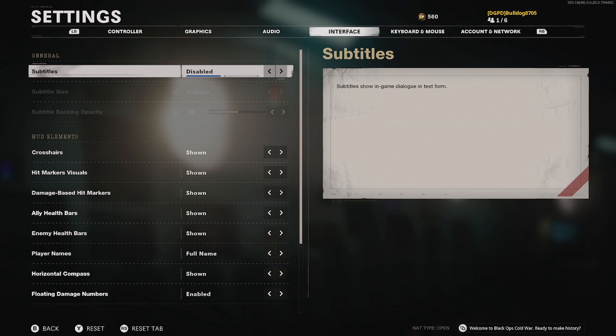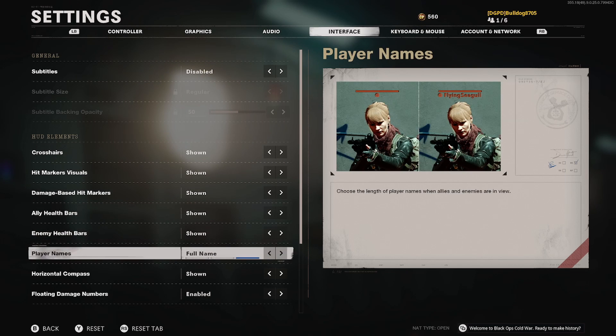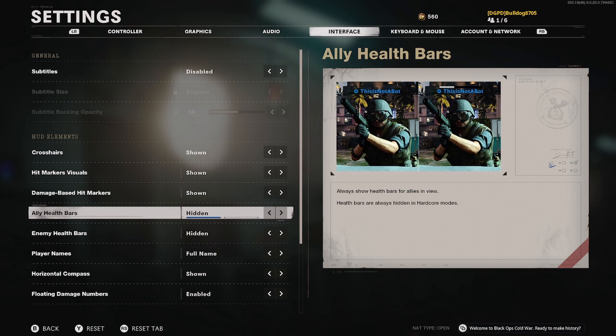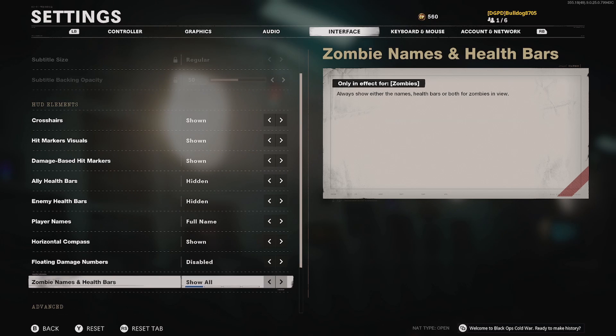For interface: subtitles are off, crosshairs are on, hit markers are visual, and most things I leave on. Enemy health bar I don't need because I usually play hardcore, and I remove the allied health bar too. Player name I leave on full. Floating damage numbers I turn off since I play hardcore. For the zombie mode stuff I leave that on so everything shows.